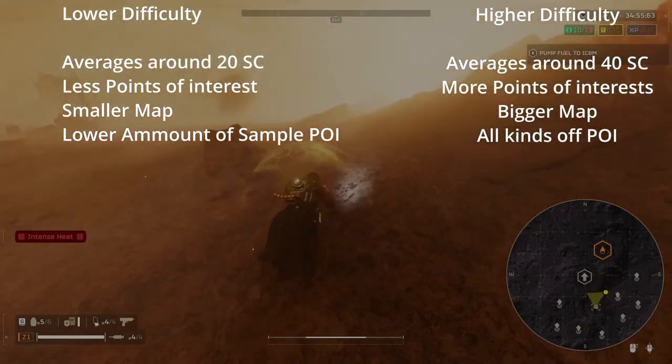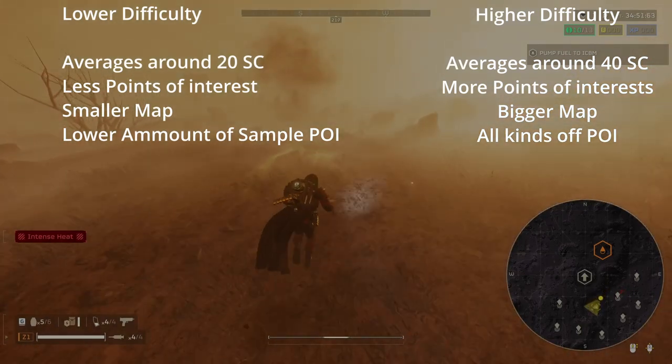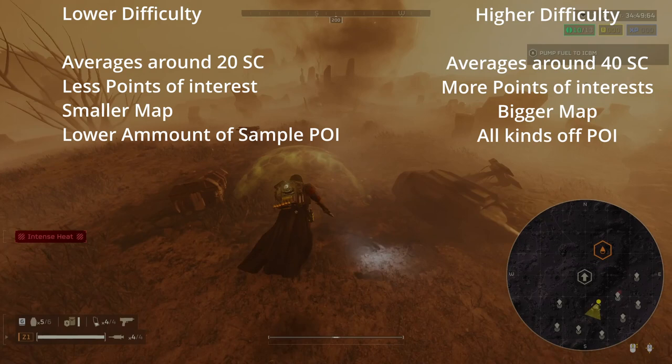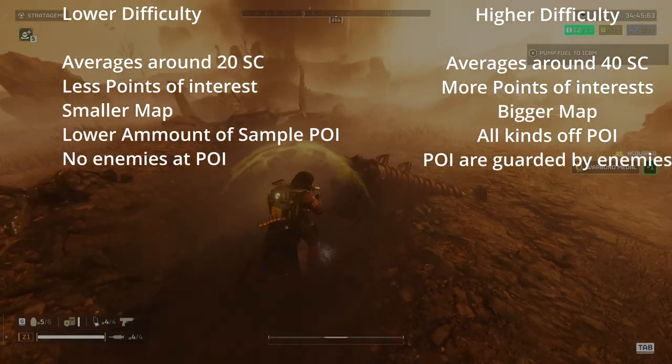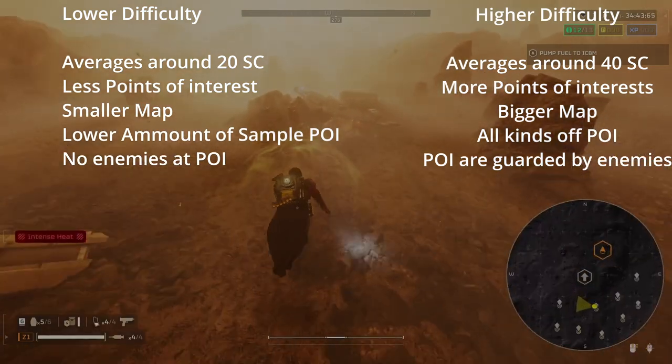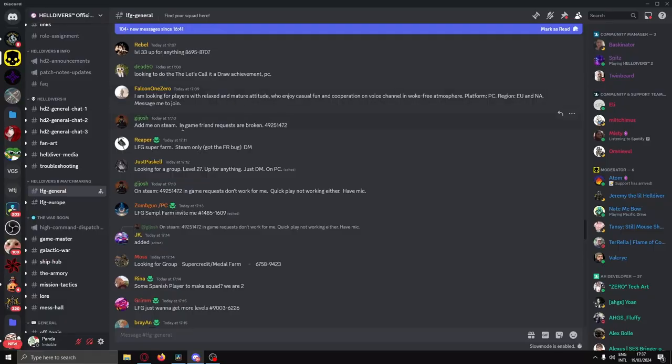It will also give you a smaller map, therefore making it easier and faster to explore it fully. At higher difficulties, these points of interest will usually have enemies guarding them. This is efficient farming, so that's why I recommend you don't go higher. But if you want to be inefficient, find yourself a group of people that wants to farm the maps out and start farming them.